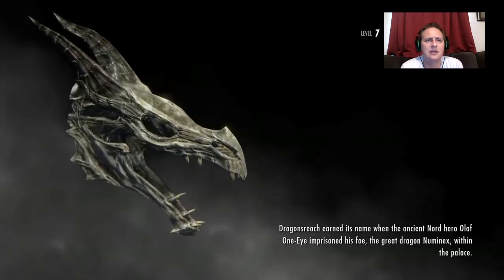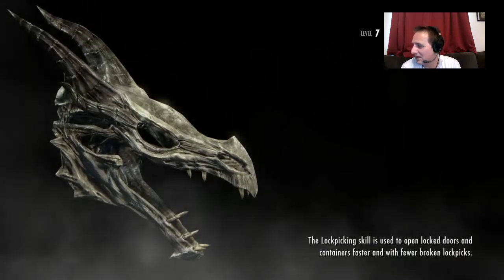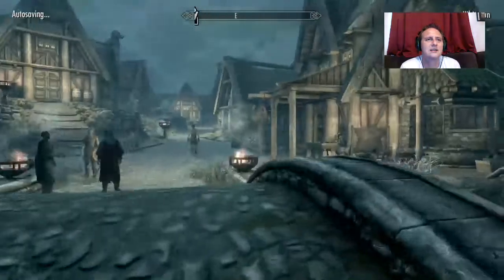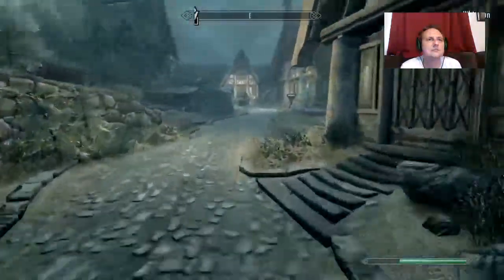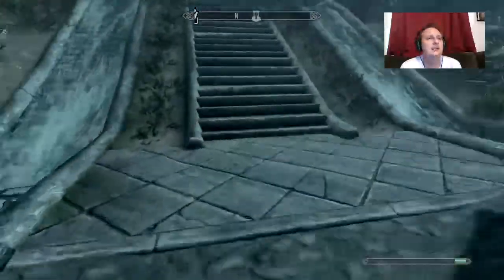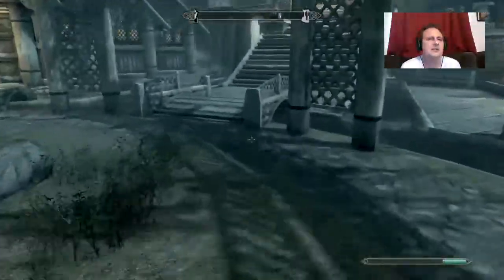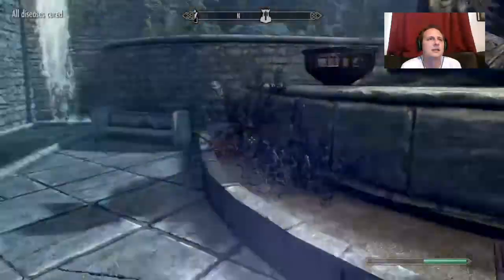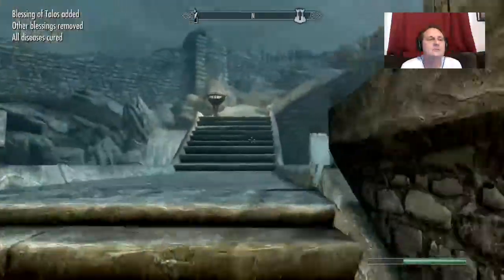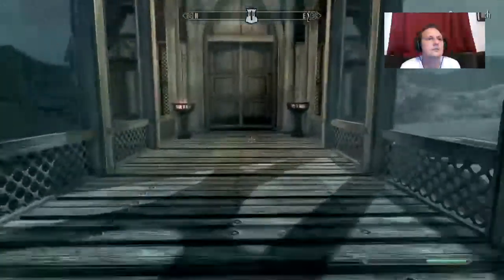I showed you guys last time how to get a free house basically — there are a few options. Mirrorwatch is like the freest, easiest house you can get. Otherwise there are houses that cost five or eight thousand gold, and you have to furnish them. You could also build your own house if you want to decide what it looks like and what's inside each room. My favorite house so far has been one that I built myself.